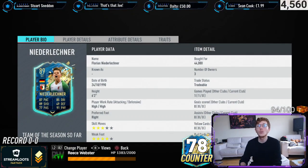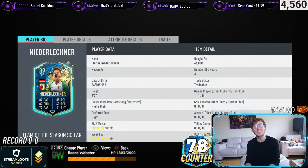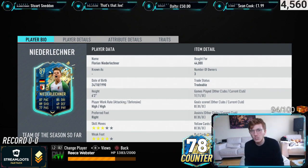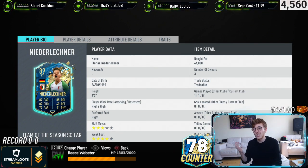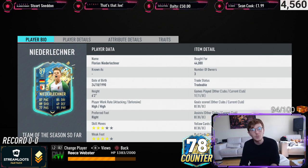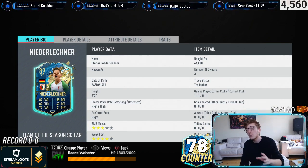Welcome back to Hirstie Games for a player review. I'm going to call him Florian because I can pronounce that — his surname I'll probably butcher, Njaidelechner maybe? He's part of the new Bundesliga team that came out on Friday and he's one of the cheapest players. I bought him for 44,000 coins. Three-star skill moves is a slight shame, but four-star weak foot for a striker is a must for me, so I'm really happy he's got that.